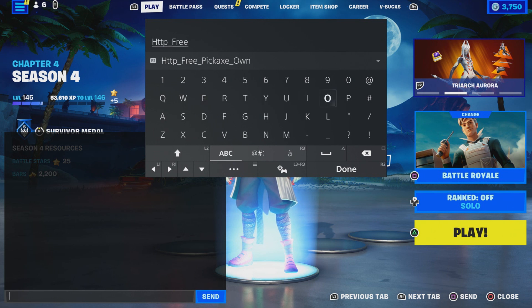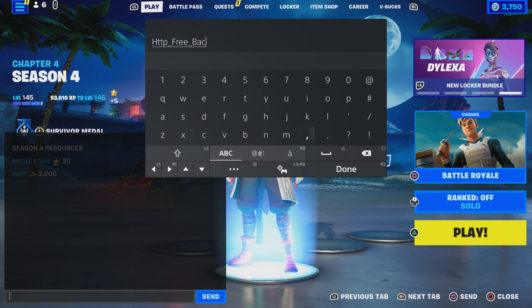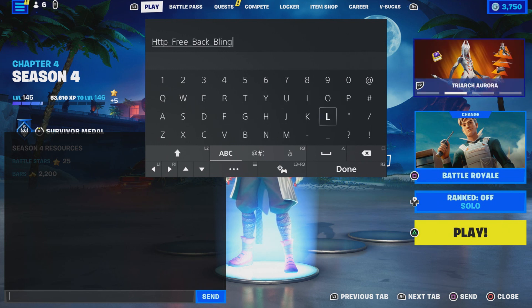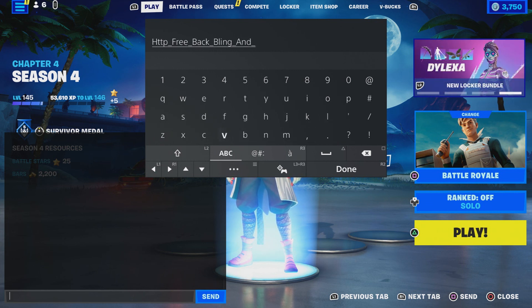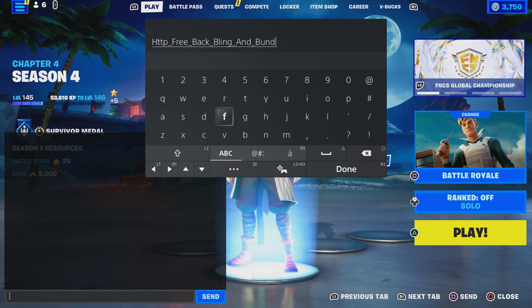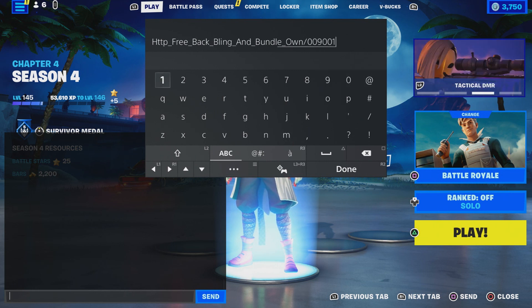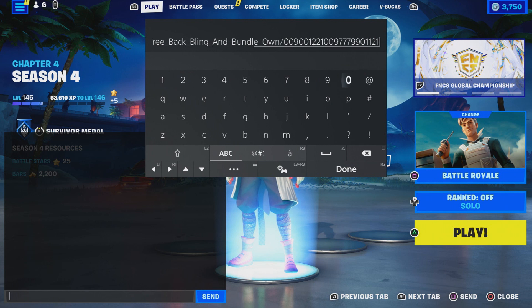Type in 'free' underscore, then 'backbling' - make sure you type in backbling - underscore, then 'bundle.' It's pretty simple guys, it's not that hard at all. Just follow the steps. Then put underscore and type in 'own.' Now you guys own it, and put dash 0-0-9-0-0-1-2-2-1-0-0-9-7-7-9-9-0-1-1-2-1-0-9-0-9-0. Make sure you guys enter that.